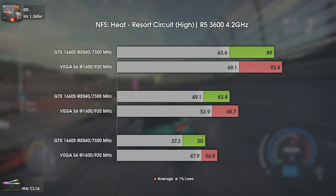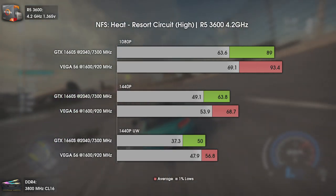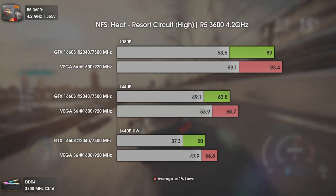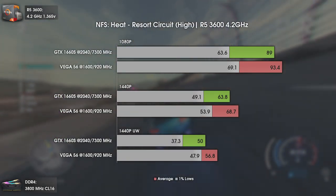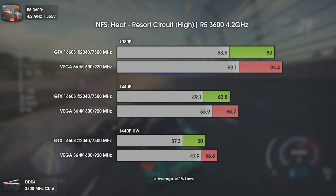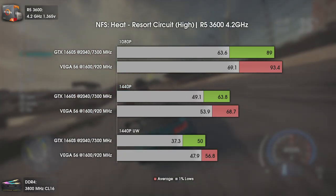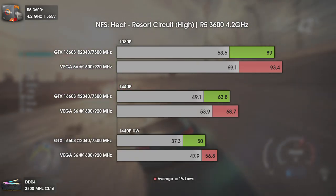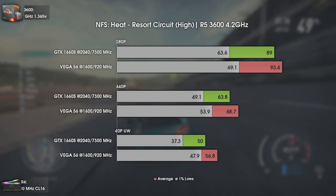Now with the recently released Need for Speed Heat. Besides being a racing game, Need for Speed Heat is actually pretty demanding in terms of GPU, but also CPU. The results are fairly close at 1080p, but once we raise the resolution, we see GTX 1660 Super falling behind. At 1440p ultra-wide, the difference gets pretty big — Vega 56 delivers acceptable results while the GTX 1660 Super drops to 37.3 FPS in the 1% lows, which is not acceptable. Basically, GTX 1660 Super will maintain numbers up to 1440p, but go beyond that and the results will sink, as it's really a 1080p or sometimes a 1440p card.